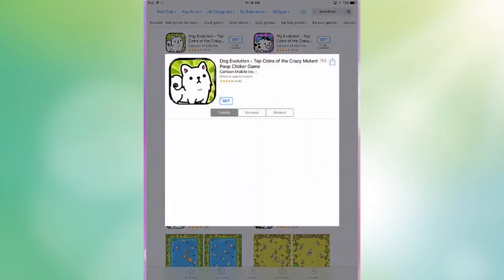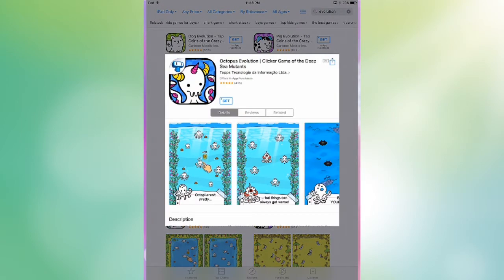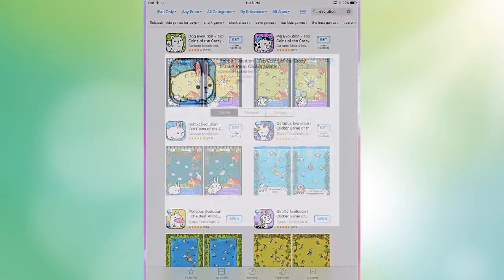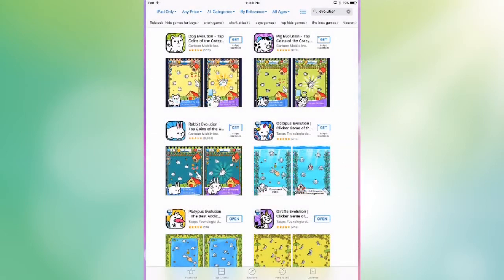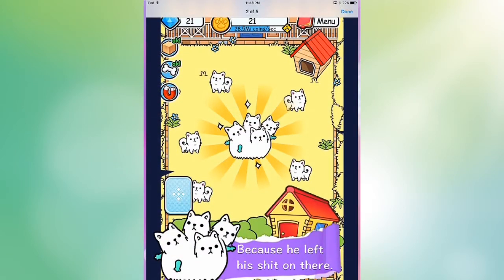Okay guys, I feel like I should keep an open mind to this magic poop system. Because if we look at the app store, this is the app company — Taps Technologica. It looks like they're a Portuguese company, based on what my investigations proved. There's more than one company doing this — Cartoon Mobile Inc. right here has a game, Rapid Evolution, with almost 10,000 reviews. What? And it's just as weird.